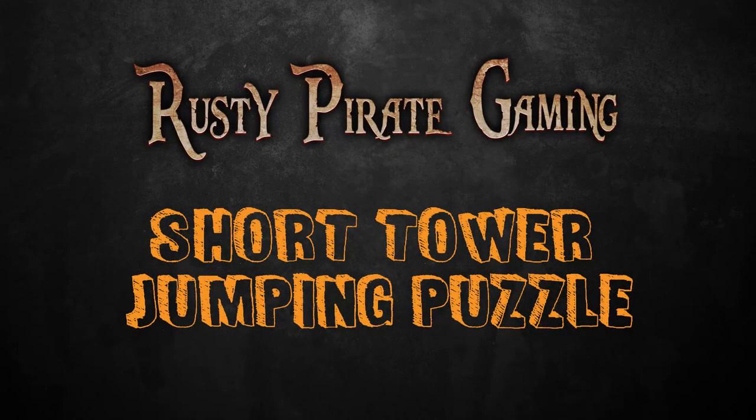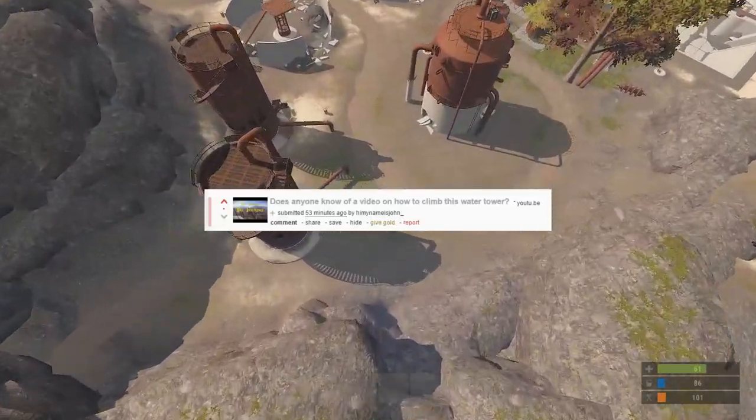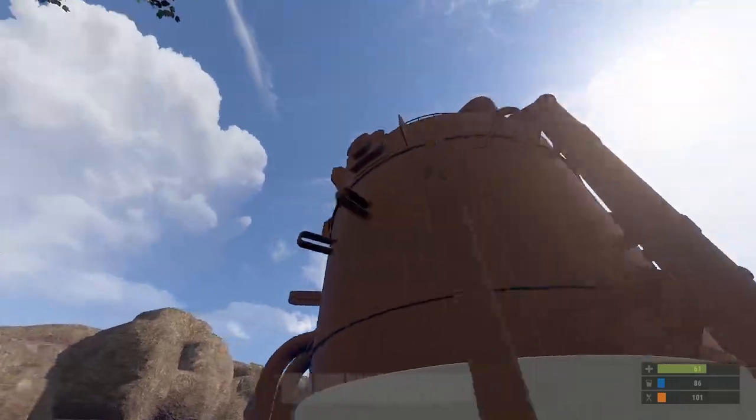Hey everybody, what is going on — Dot Matrix with Rusty Pirate Gaming, and in today's video I'm going to do a reply to a Reddit post from 'Hi, my name is John' in regards to how to jump up this little water tower silo-ish whatever thing.